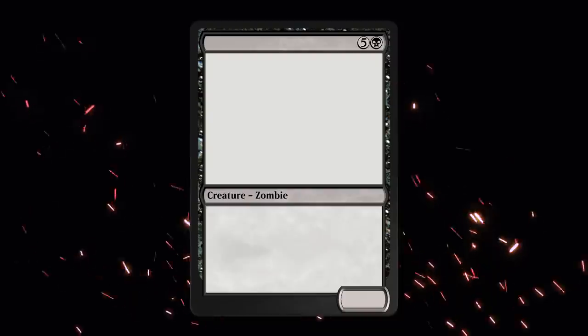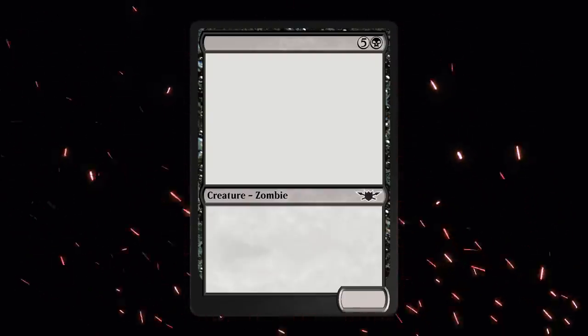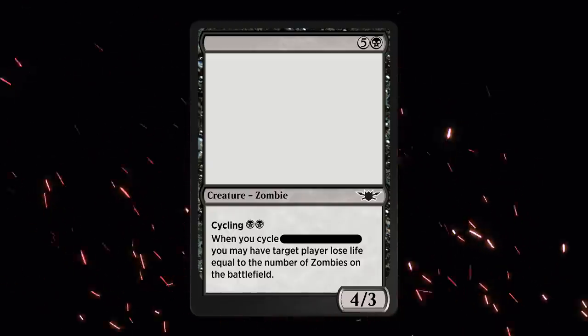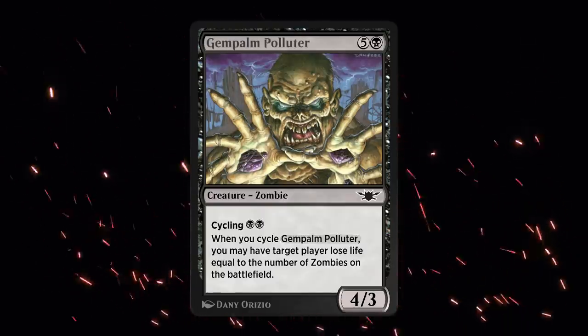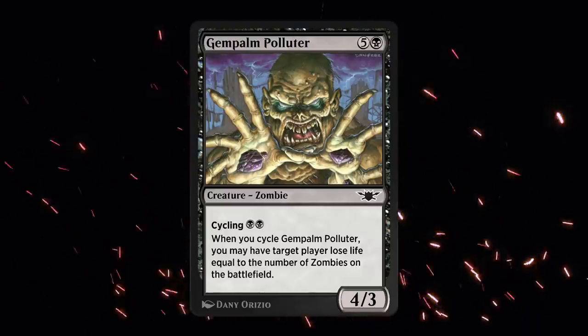Next up we have a Black Zombie for five and a black, also first featured in the Legions expansion, but this time as a common. It's a 4/3, it also cycles for double black, and when we cycle this card we may have target player lose life equal to the number of Zombies on the battlefield. It's none other than Gem Palm Polluter, so this is also gonna make for a nice addition in any Zombie tribal decks.